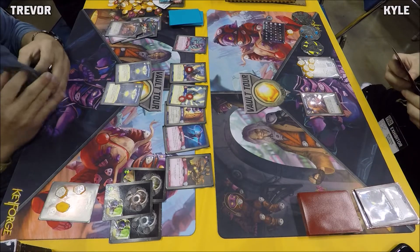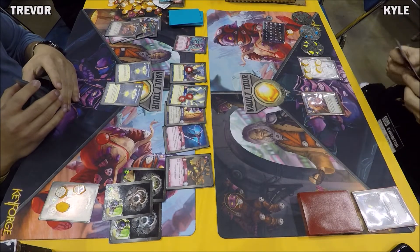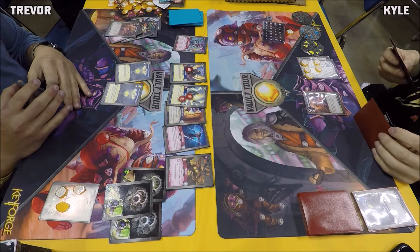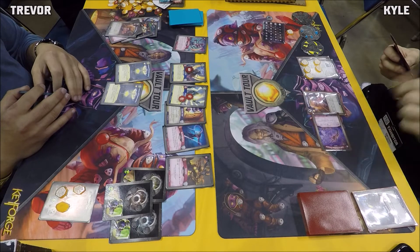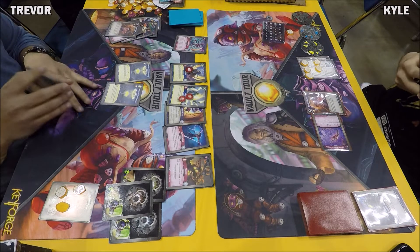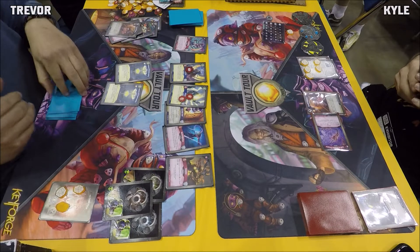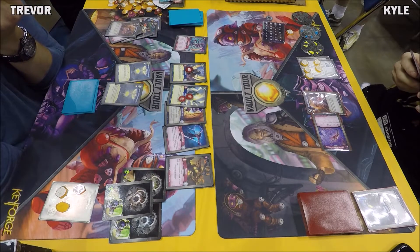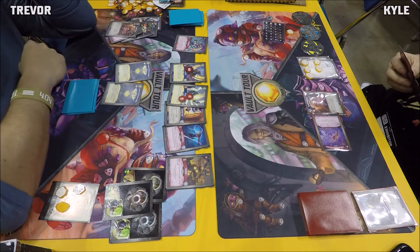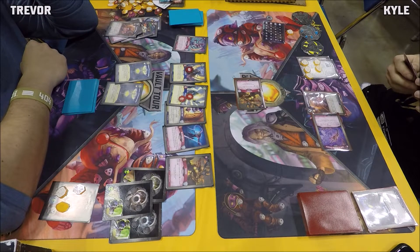Trevor's only sitting at three amber though, and Kyle is at five. Trevor has the board though — Shuler on the right flank protecting that Restring Gunsus from the Special Delivery on the other side. Kyle goes House Dis and throws down a Lash of Broken Dreams. Trevor hasn't been able to see his Customs Office yet in this game, though he had it out early in the last game — otherwise Kyle would have had to pay him an amber to put that down.